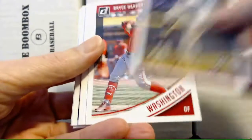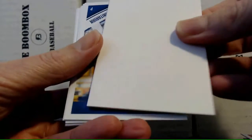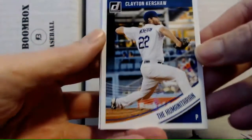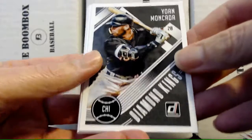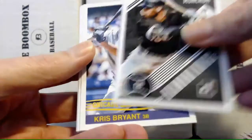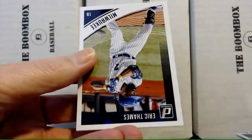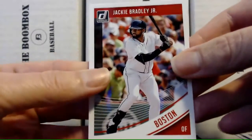With of course no uniform on. We got Bryce Harper, we have a spacer card — that's always fun — Clayton Kershaw the humanitarian, Machado Diamond King, Kris Bryant retro card, the Ryan Express, Eric Thames, and Jackie Bradley Jr. Some fairly decent names.